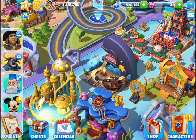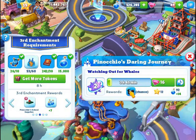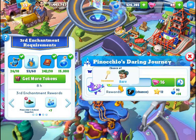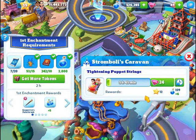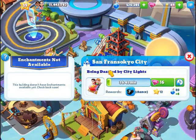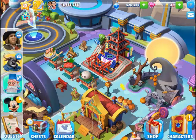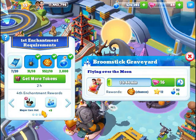Pinocchio's Daring Journey, we do have it and it is currently at level two, collecting for Honest John and the Blue Fairy. Stromboli's Caravan is not leveled up at all, and whatever character token was there, we fully got. The San Fransokyo City does not have enchantments, but it is dropping for two other characters. The Broomstick Graveyard — I do not have any enchantments. I have to get up to the fourth enchantment to help with the mayor.